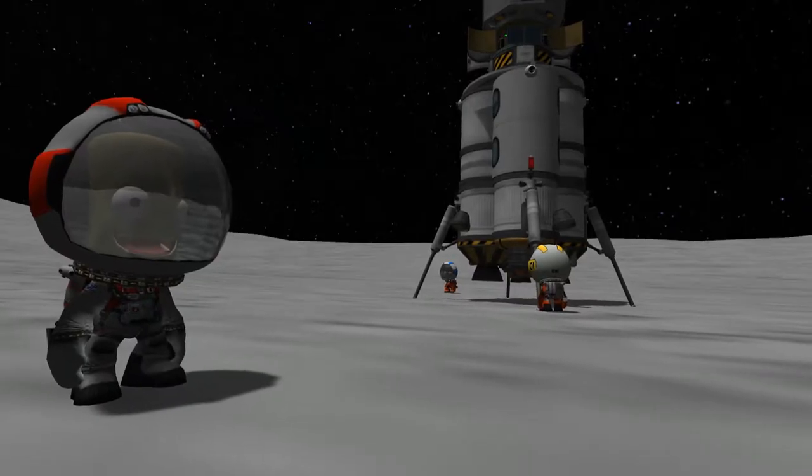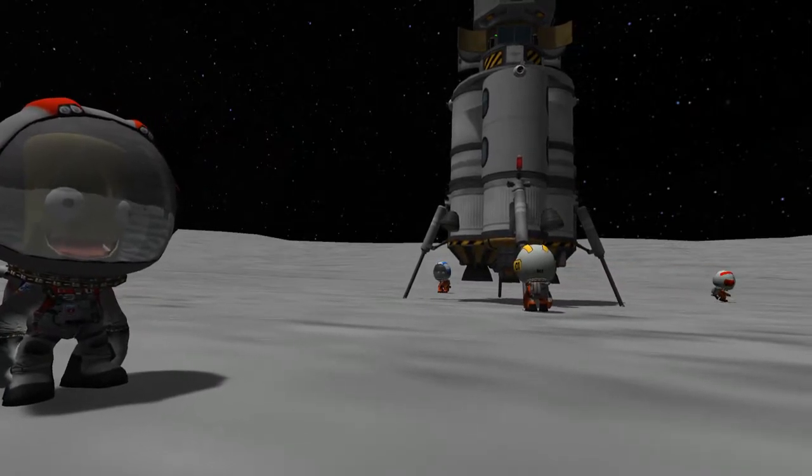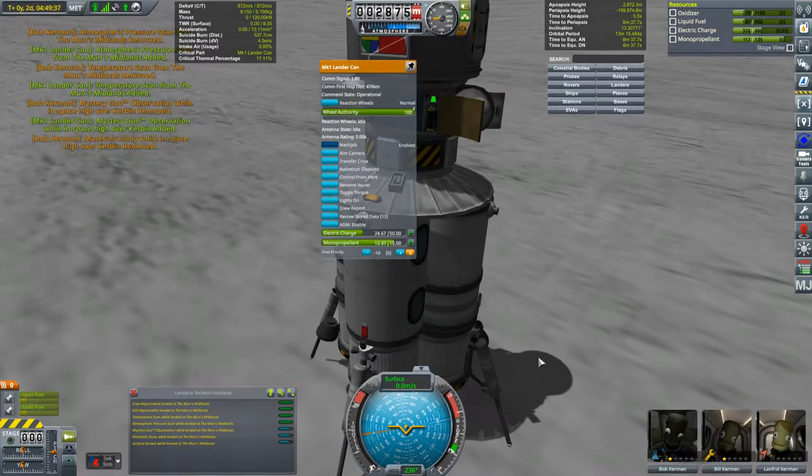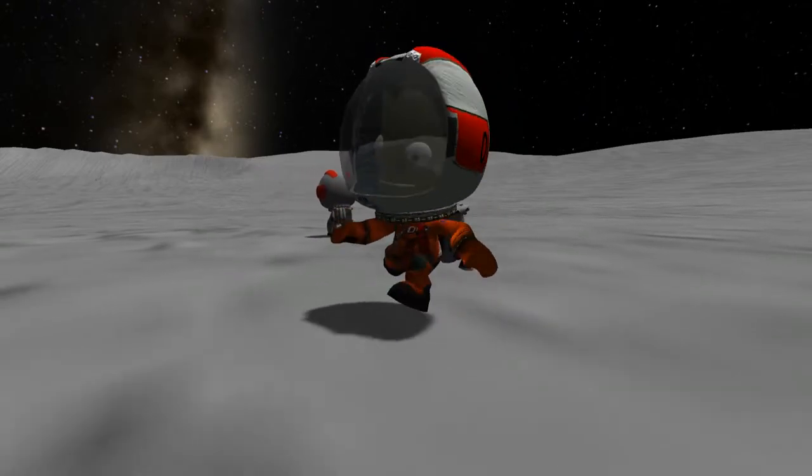The main theme of this episode is not going to be playing about on the surface of the moon. We want to get our boys back home to Keir Station in low orbit about Kerbin. As such, one of the things we'll be talking about is using Kerbin's atmosphere to aerobrake in order to reduce the cost of that low orbit rendezvous.